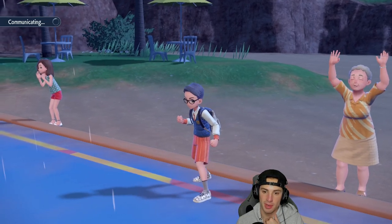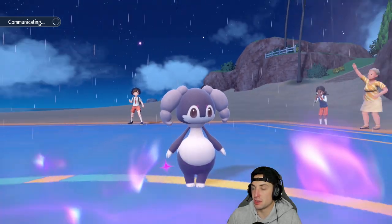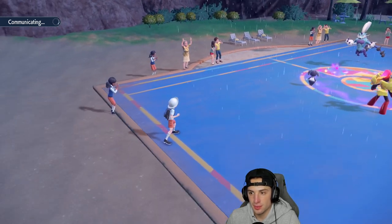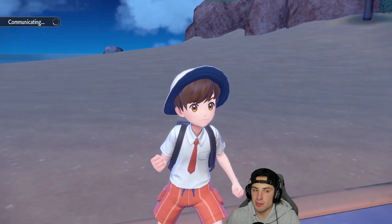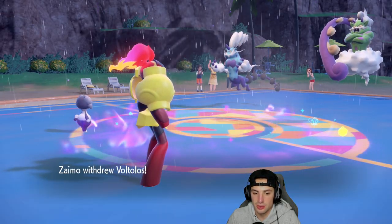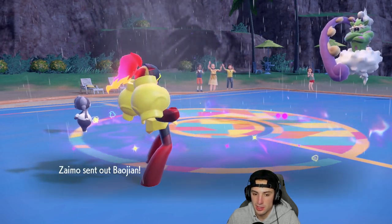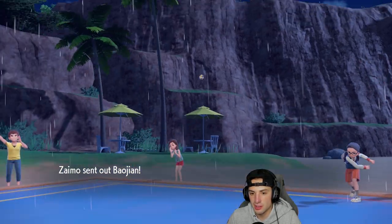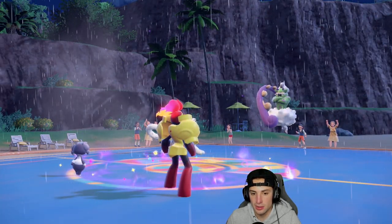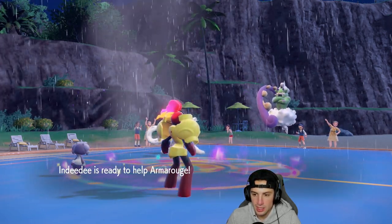The good part about them setting rain is I have Thunder on Magnezone, so I can just rip into Thunders with no worry. Hoping they don't have Amoonguss in the back — that would be an issue. They end up withdrawing, probably going into Chien-Pao since dark type is good against psychic. Swords of Ruin is going to come out — that's fine, this should KO Tornadus no problem.